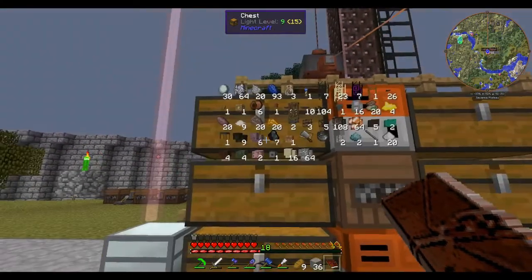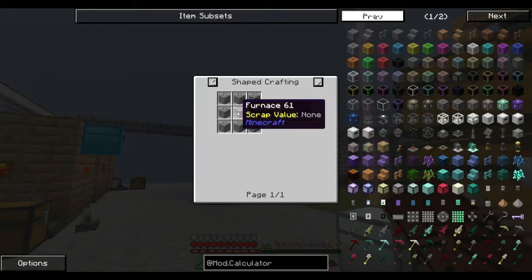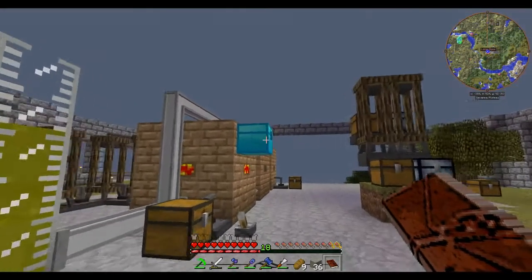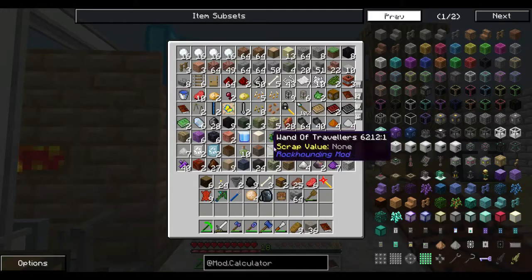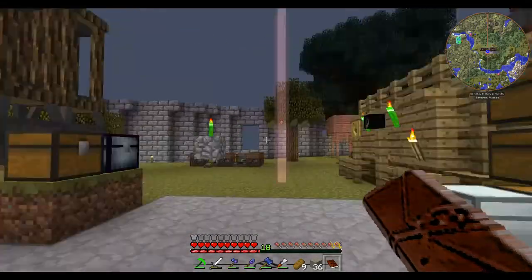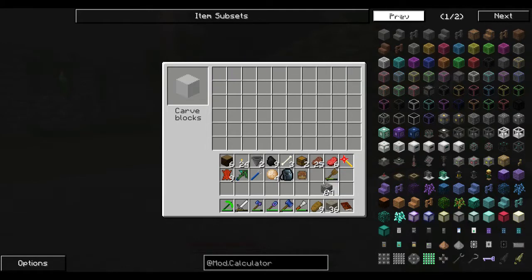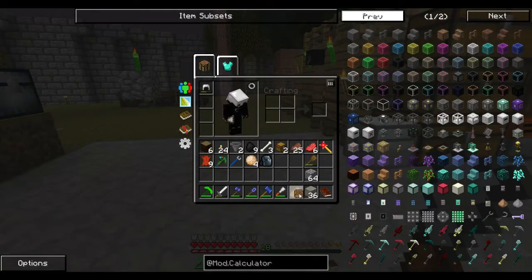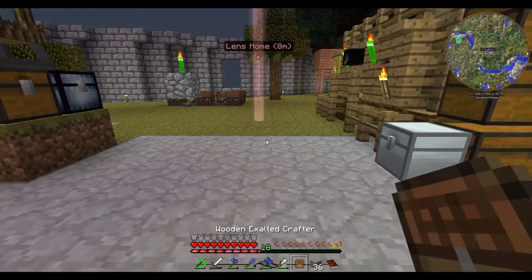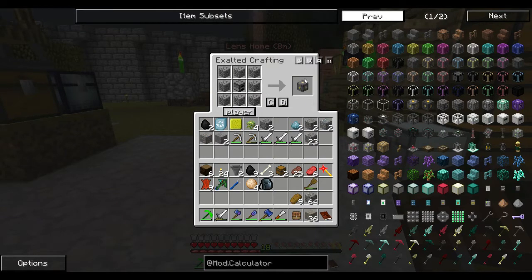First thing we're going to need to do is make a power cube, so that's just cobble and some more cobble. I hope I've actually got some cobble - I've been burning through a fair bit of it lately. I can always turn this back, so let's re-switch this one back to regular cobble, break out the crafting table. Got some in here too, all sorts of stuff. So we want Furnace - that's a power cube.